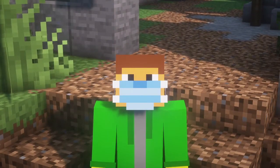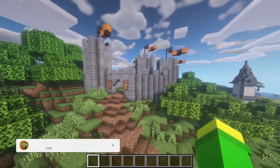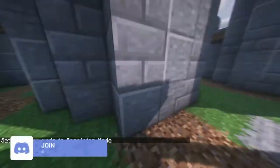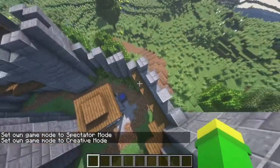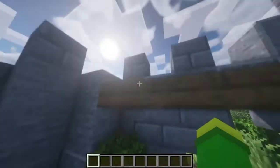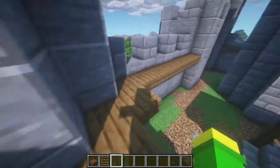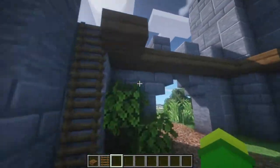Welcome back to another video. Today we're back in the medieval city and we're going to continue building on this castle. The path isn't finished but that's not what we'll do today — we're going to furnish the towers, because all the towers are empty right now. It's going to be really simple, not like a big castle, just a wooden walkway along the side, and that's our entrance.